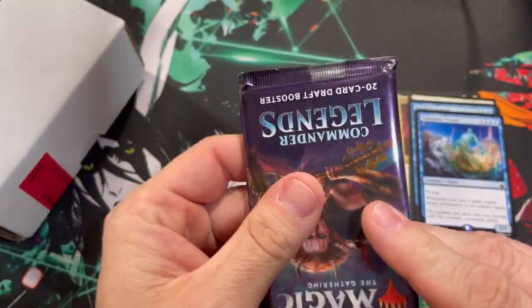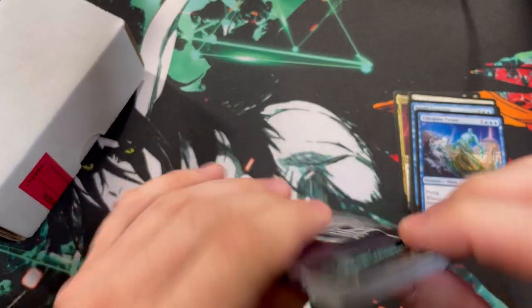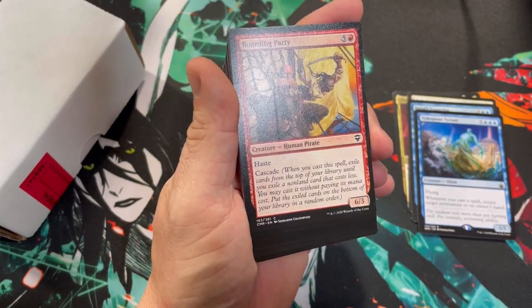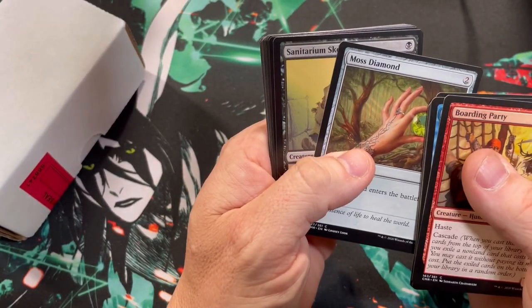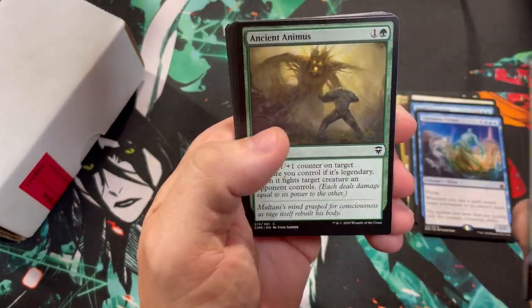Let's see if we got a crimped pack, because that's definitely interesting. Doesn't look like we got anything crimped so far — all the edges look okay. But that pack was definitely a little open. I don't think it's anything suspect; I just think sometimes these packs don't get sealed properly.